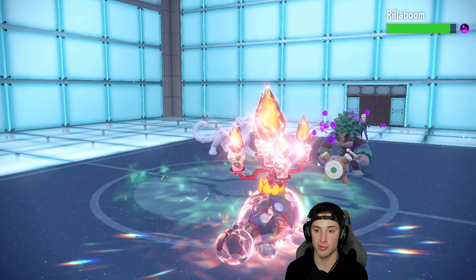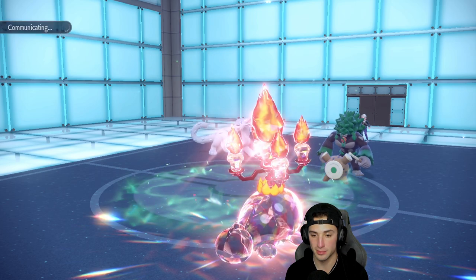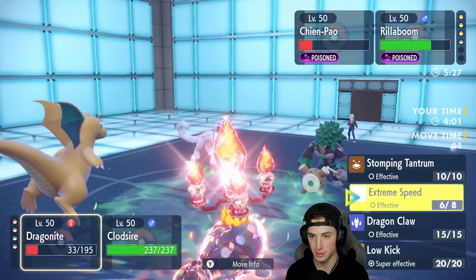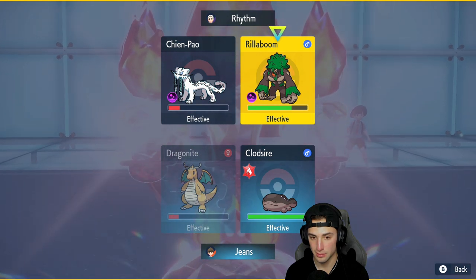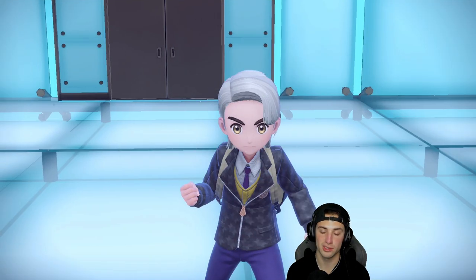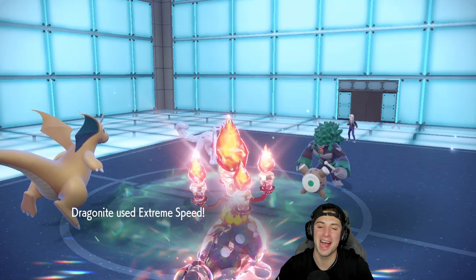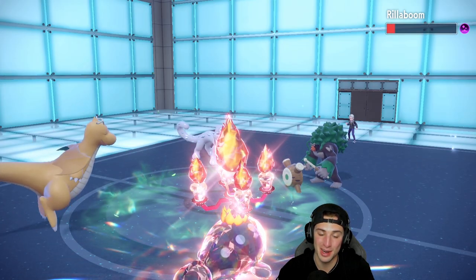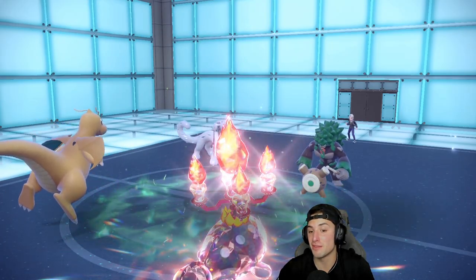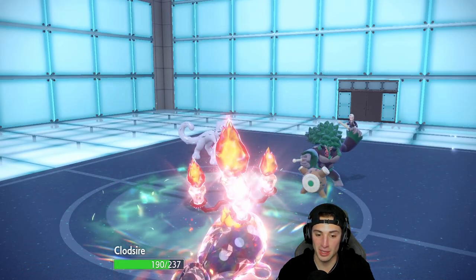Terrain should be ending soon. I can bring out Dragonite with Extreme Speed. He's going to Protect Chien-Pao all day — I'll just Recover just in case they want to hit me. We're in such a good position. Toxics are out on the field. Opponent doesn't protect Chien-Pao — backfire on their end. Goes for Icicle Crash — they knock off my Leftovers, which we don't like, but we do have Recover. Back up to full HP.